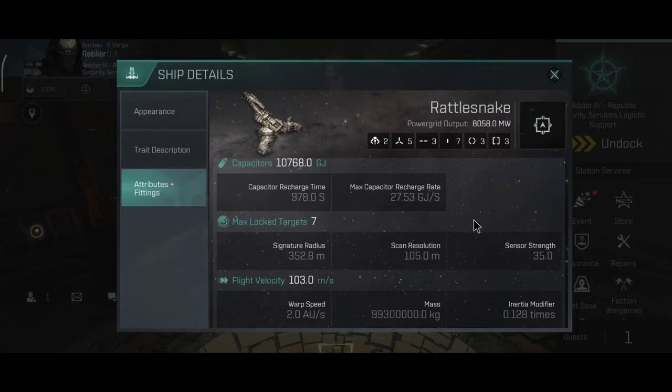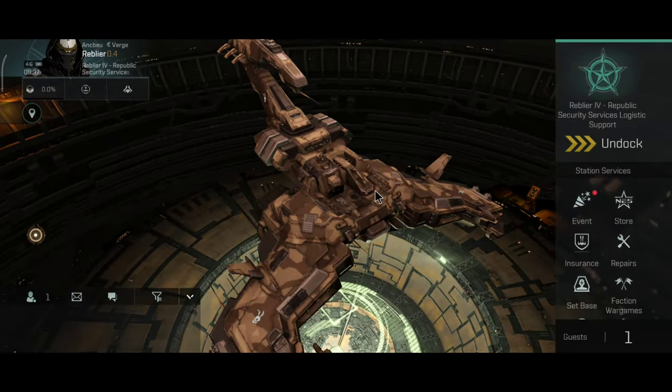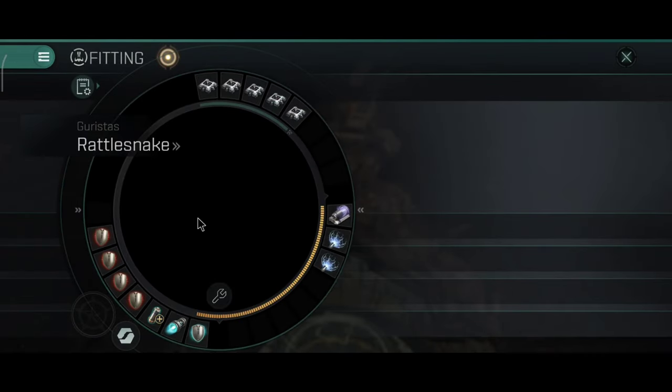One thing I have to mention: the Rattlesnake is kinda slow. With the Afterburner I get around 500 m/s, with the MicroWarp Drive around 600 m/s. So it's not the fastest, but not the slowest either.